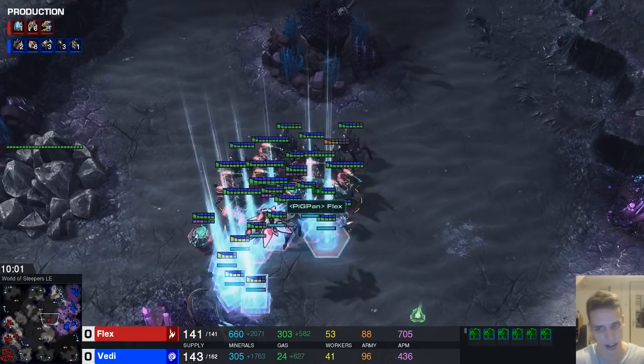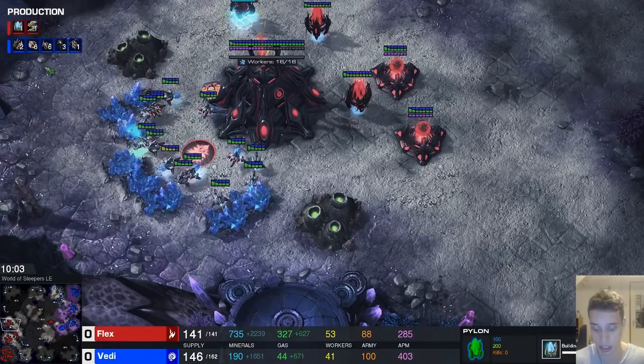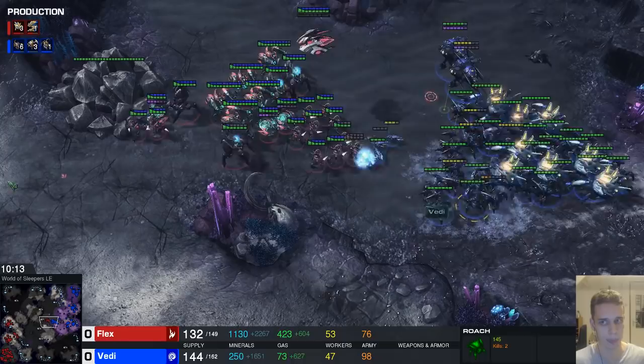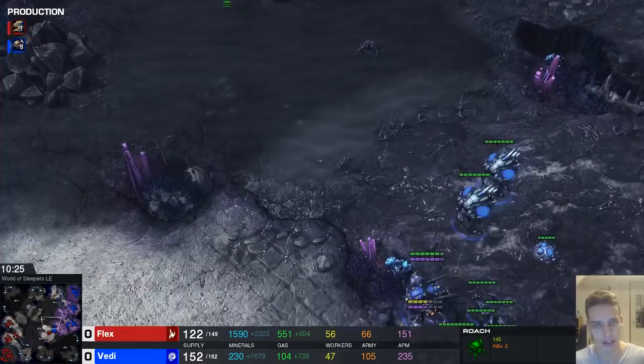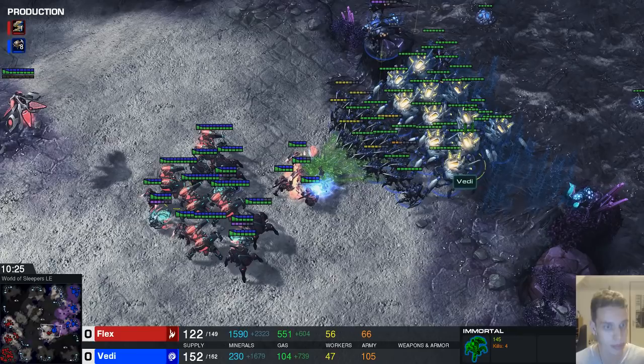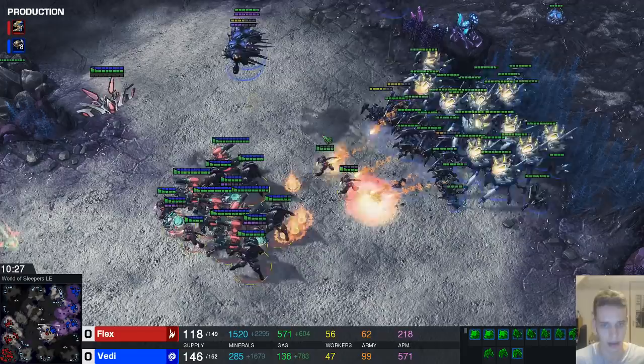Flex is debating whether to go in — he's thinking he's very far ahead. He's still probing up, getting batteries and pylons, getting charge — making good decisions at home. But the army movement is not great; he should not be pushing out right now. The best part is that every time Flex walks up the ramp, sees the army, thinks 'oh that's a big army I can't fight that,' moves back, pokes his head in again, loses five zealots, and his opponent's army is even bigger. He has the memory of a goldfish.